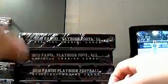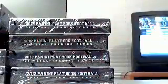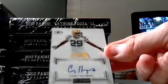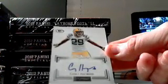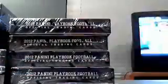So we've got Pack 1, Pack 2, Pack 3, and Pack 4. Those are our two thick packs. First hit — for the Packers — Casey Hayward rookie autograph, 74 out of 140. Joe is on the board.